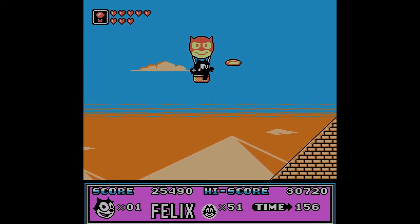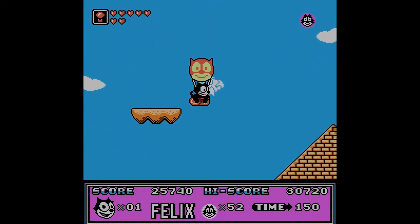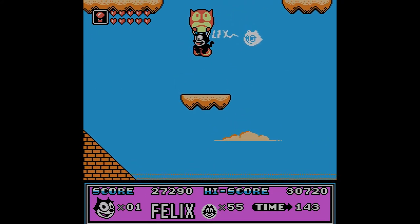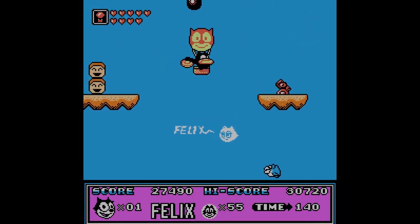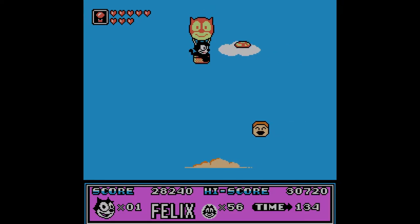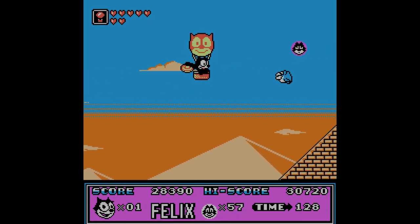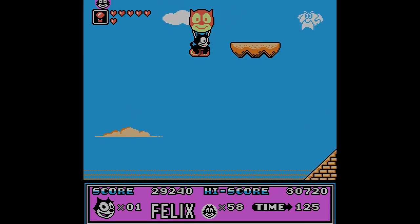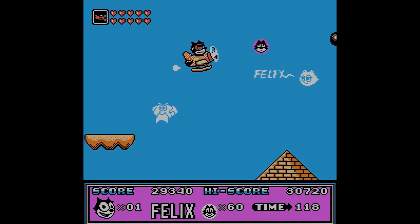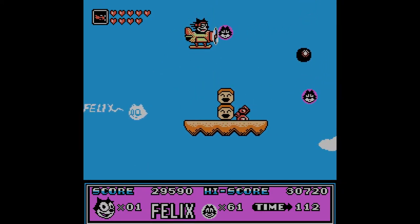I wonder — so maybe the tank was the max power-up for that world. I wonder what the max power-up is in this world. Something kind of strange: the camera likes to go low — it definitely doesn't show you very much above you, which is kind of problematic. We get some points for that cloud. I think it's like our wife or something like that.